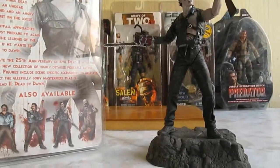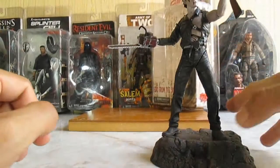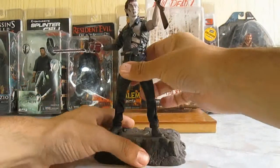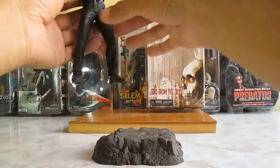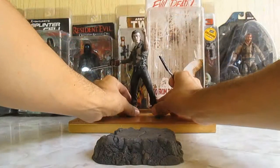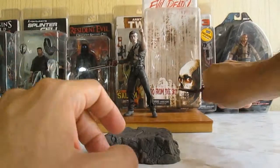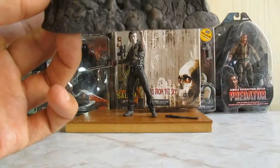Por eso se prende un poquito más cara esta figura. Y bien, ¿con qué nos va a venir esta figura? Nos va a venir con dos accesorios únicamente. Voy a dejar aquí al buen Ash. Nos va a venir con la base.